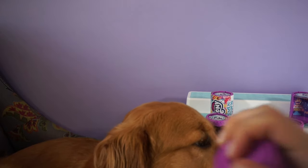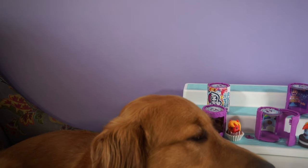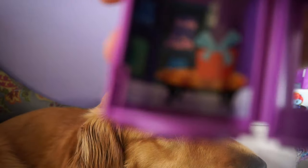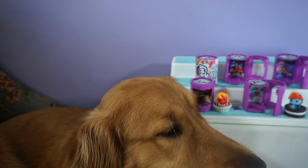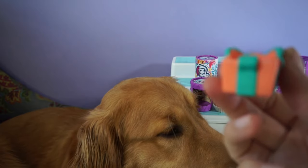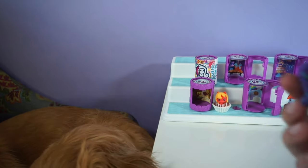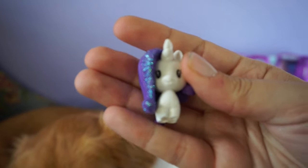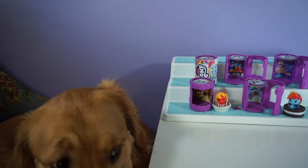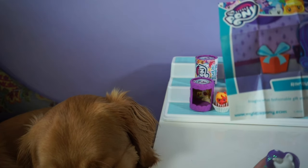Alright, next pony. Who are we gonna get? What do you think Mina? Looks like we got another new one. In the background there is a little room with a present on a table. This one comes with a present. This one has glitter hair and a cutie mark. We got Rarity! Imagine what fashionable gift she'd give to the guest of honor.